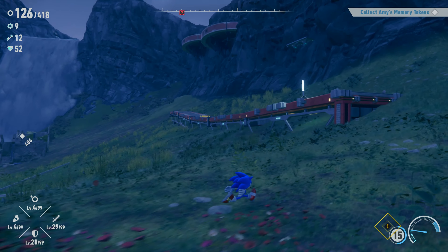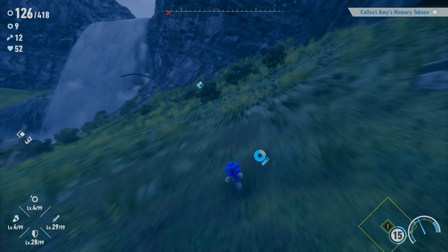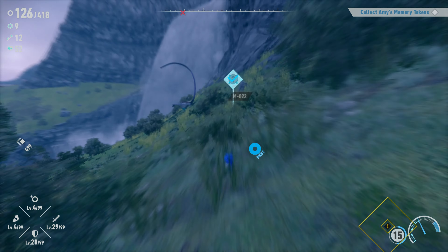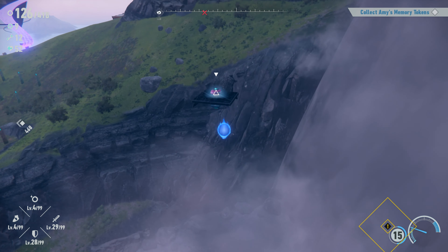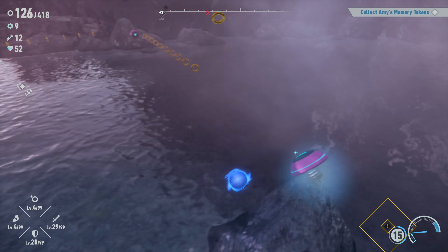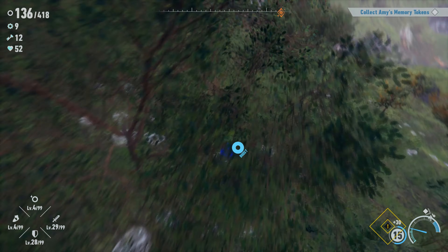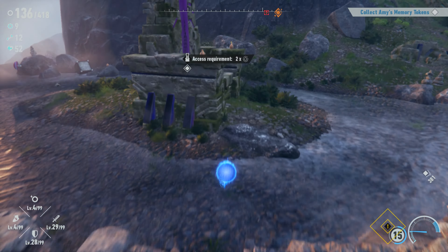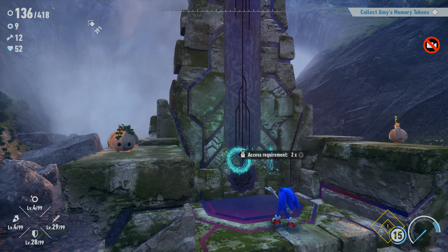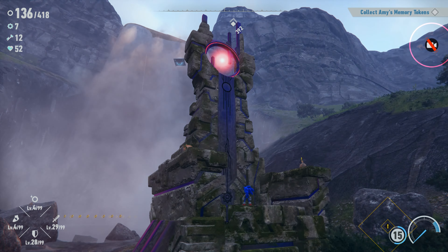I went and collected a couple of keys replaying the levels we played before, and we're going to collect our fourth Chaos Emerald. We need to unlock another Amy Memory token and collect some more keys from the vaults to unlock another Chaos Emerald. Let's try to get one more in this episode.